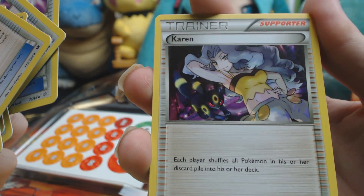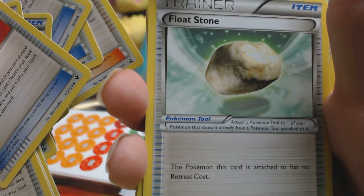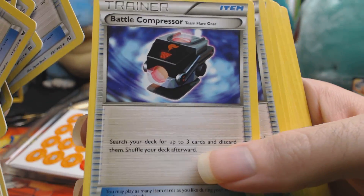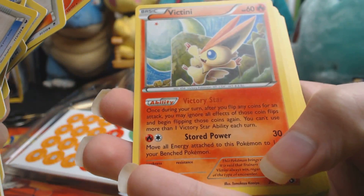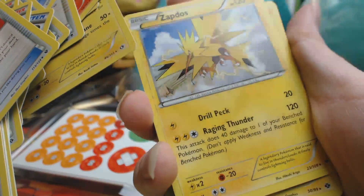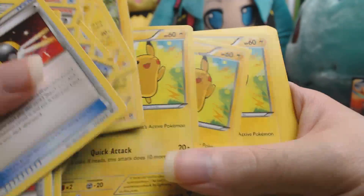There's a card here similar to Lysandre's Trump Card, which got banned. You can use trainer cards like Switch, Float Stone, and the Bridge to move Rayquaza back to the bench for recharging. Trainer cards can also help you speed up your strategy - Battle Compressor, Ultra Ball, and Professor Juniper can put Lightning energies in the discard pile so the Eels can pull them out right away. If the opponent's Pokemon has a lot of energy on it, that can also be beneficial.